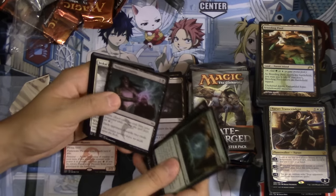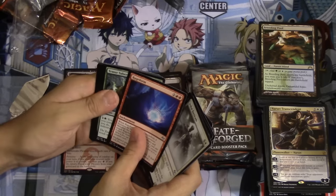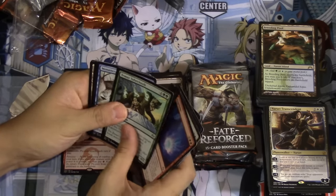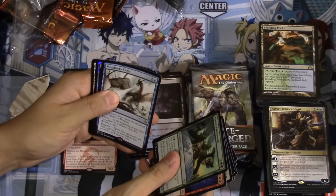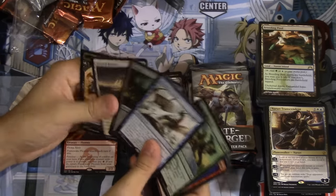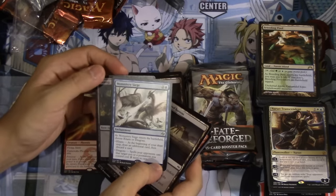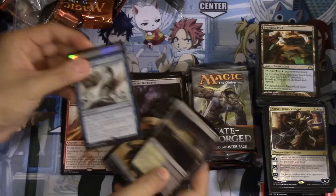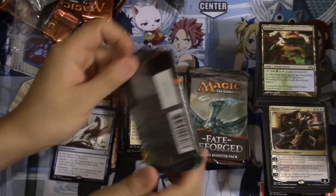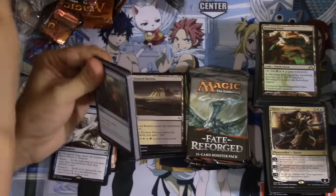If you grab a Fetchland here this becomes a very good fat pack — a very, very good fat pack. We do have a foil. The foil is a swamp. What a letdown. This card feels like it should see more play — it's like faster. But yeah, overall you're ahead in the opening fat pack game. I never open fat packs like this for myself.